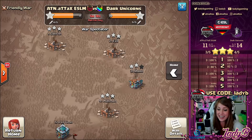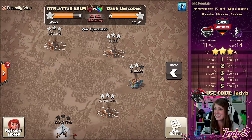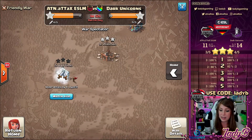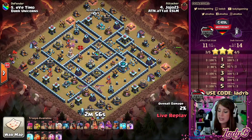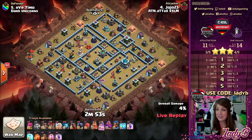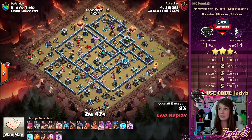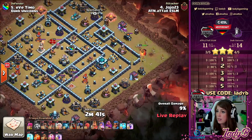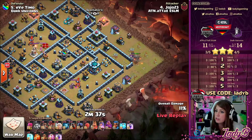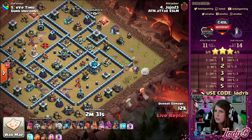A six percent difference is huge going up against a team like ATN. Congrats to Dark Unicorns no matter how this turns out. The pressure is on Yo-Yo now to drop the three-star — he has to, if ATN want the win and to go perfect in their group at 3-0. If he doesn't, the Dark Unicorns hold a 3-0 record. We've got the Queen starting off, lining up for her charge. There's one lightning spell and one quake — we'll see a little RC trick.